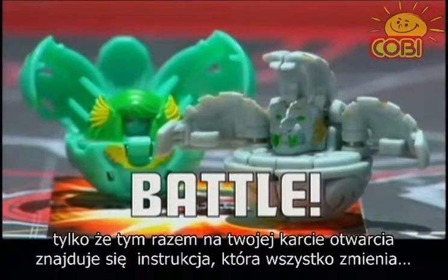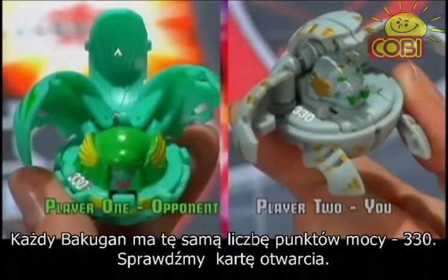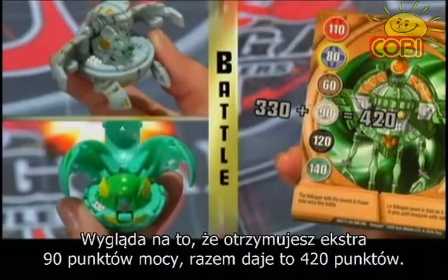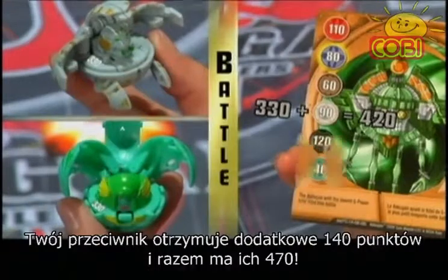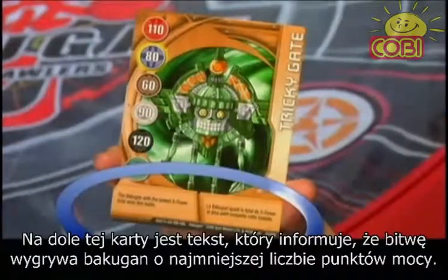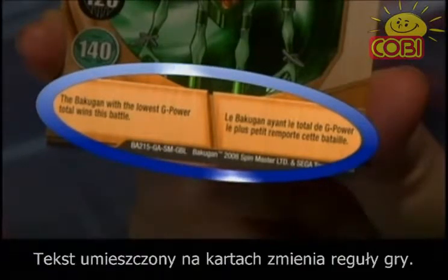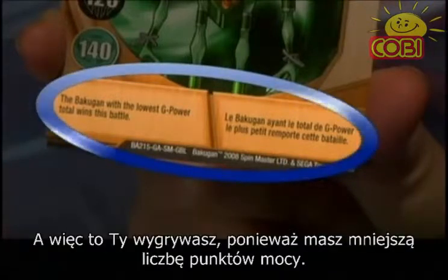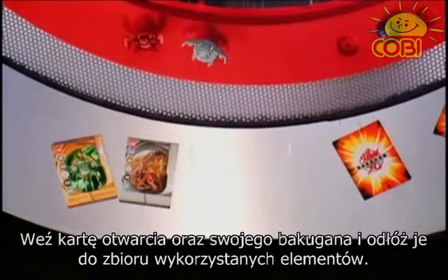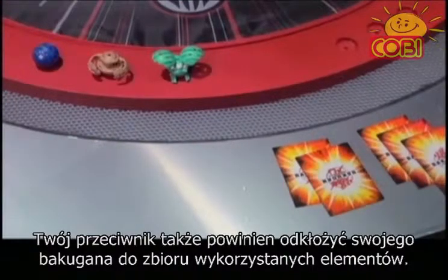And now you're both standing on the same gate card — another battle ensues. This time your gate card has some text that changes the game. Each Bakugan has a G-Power of 330. Checking the gate card: you add another 90 to your G-Power, which equals 420, and your opponent adds another 140, that's 470. But wait — the text at the bottom of this gate card says that the Bakugan with the lowest G-Power wins this battle. Whatever the card says overrules the regular rules, so you win again. You take the gate card and your Bakugan and put them in your used pile, and your opponent takes his Bakugan and puts it in his used pile.